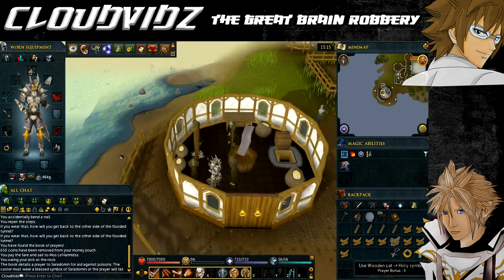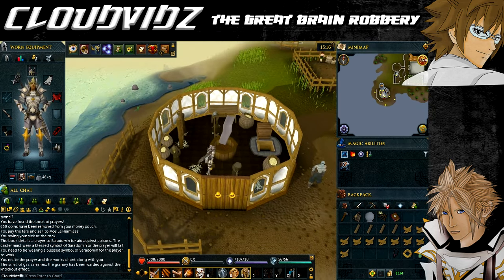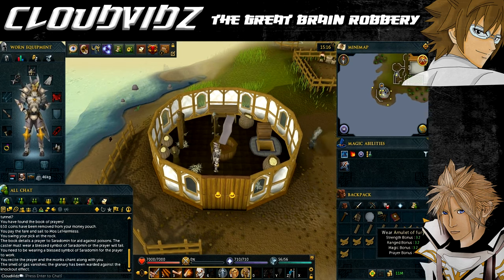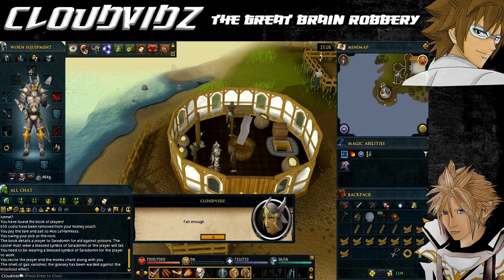Once back on Mosleharmless, talk to Brother Tranquility about words and locus, read the prayer book, and he will take you back to Harmony. The gas is seeping quickly into the granary, so recite the prayer book by right-clicking on it - make sure you have your holy symbol equipped. Now that you've done that, the monks are no longer in danger of passing out. Talk to Brother Tranquility again.